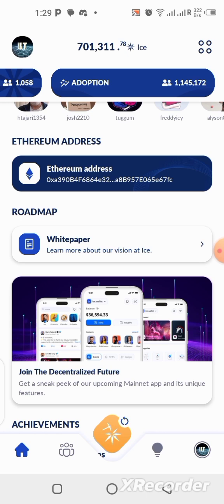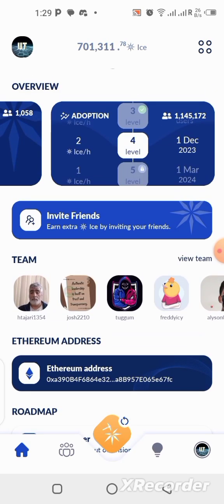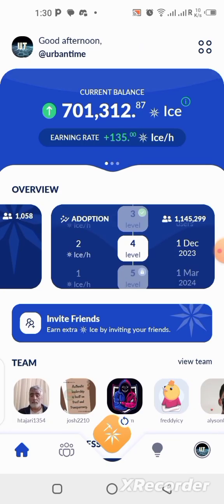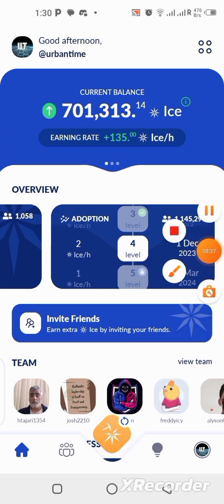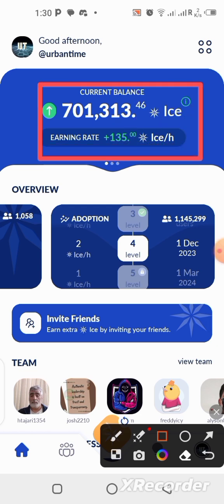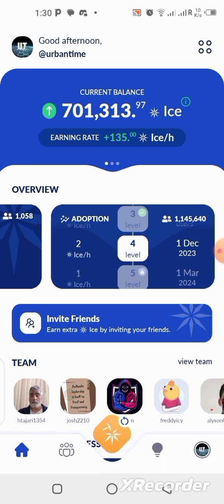My address is already showing — if yours is successful you're going to see it this way too. That's a simple step to add your wallet address to the ICE network application. Take your time to read the white paper because for the second step of the KYC they're going to ask questions from it. If you're not mining this app yet, hop on it now — the link is in the description. I've been mining regularly and I have about 700,000 of the ICE network already.